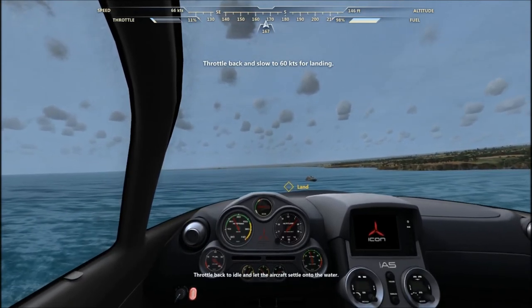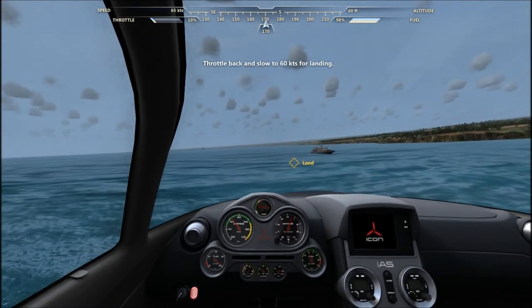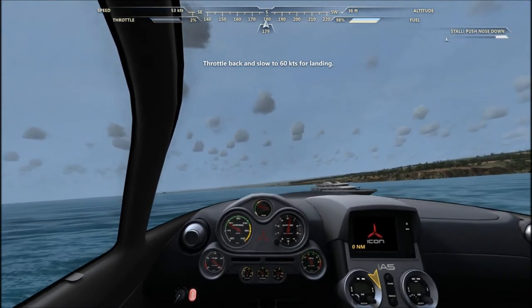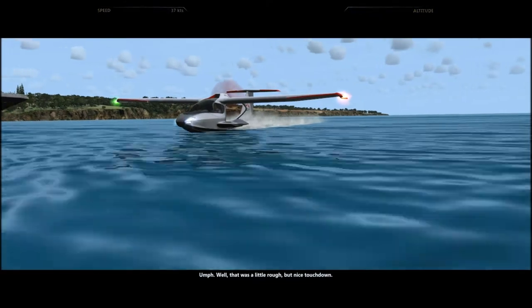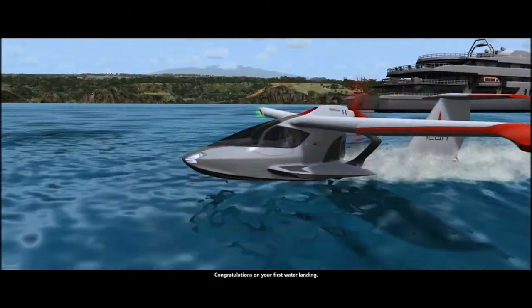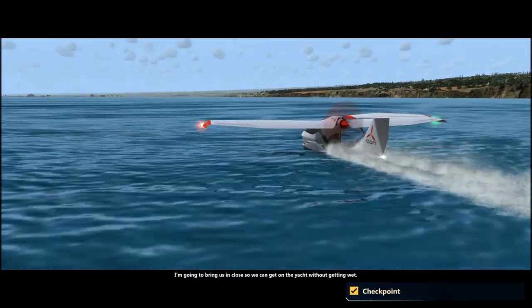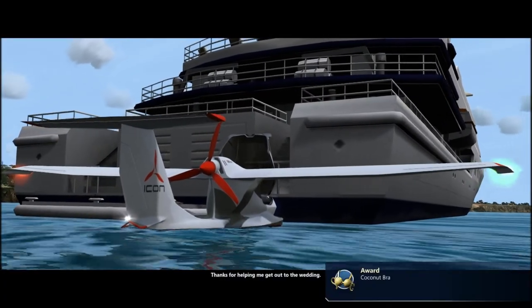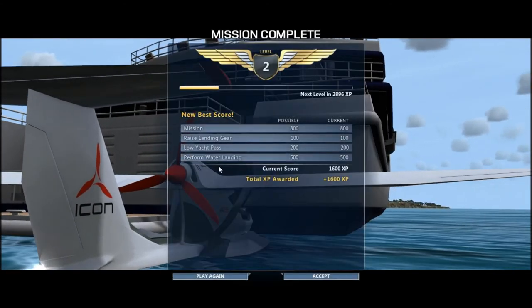Now we just need to gently descend and slow down to 60 knots for the landing. Bring the throttle back to 25% or 2500 RPM and use the elevator controls to adjust your speed. Lower the nose to speed up. Try to land about 100 feet from the boat — not too close, we don't want to hit it. Throttle back to idle and let the aircraft settle onto the water. Well, that was a little rough, but nice touchdown.